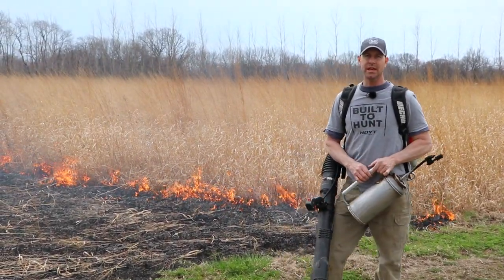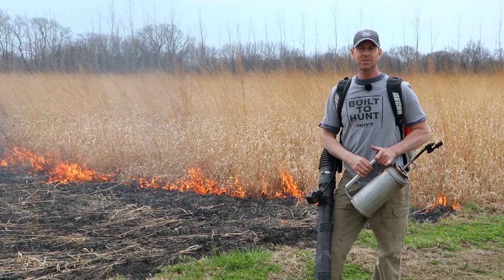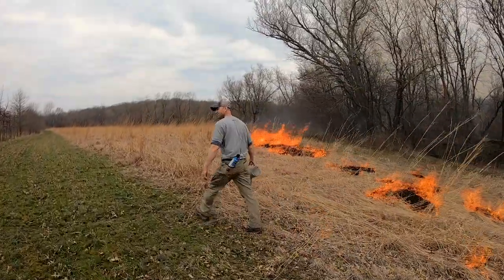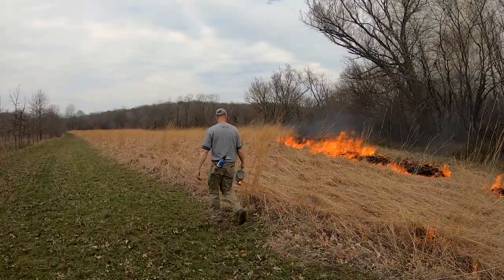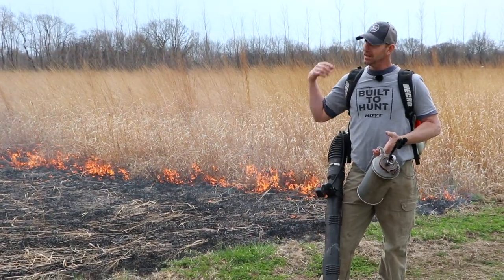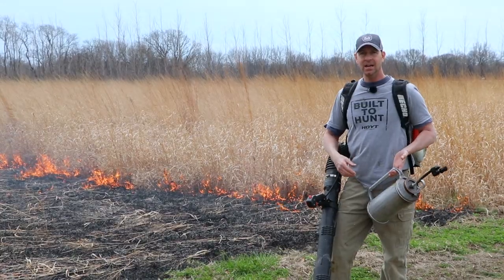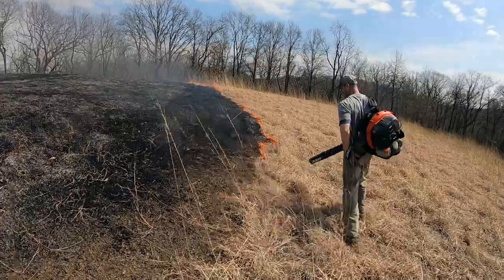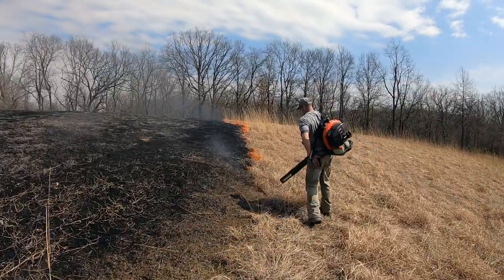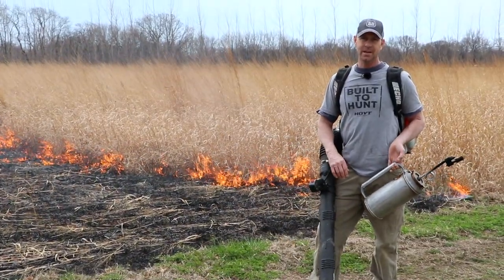I want to quickly touch on our tools we're using today. We've got fire breaks set up to contain our burns. We have an awesome drip torch — one-third gas and two-thirds diesel — that makes getting the fire going easy. It's super slick; you get your fire started and just drag it along the edge for your back burning, then come back and start the head wind when ready. To help contain the fire, a backpack blower is fantastic — it's amazing how much power these put out, and it'll help you knock out any small fires you don't need going. These are what we use on our yearly burn projects.